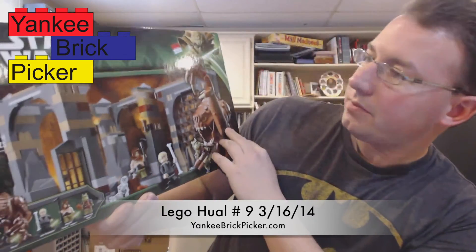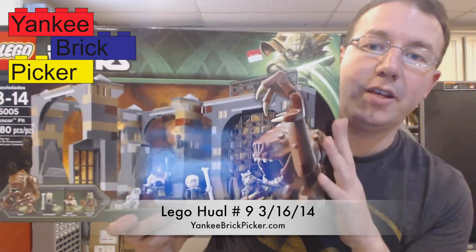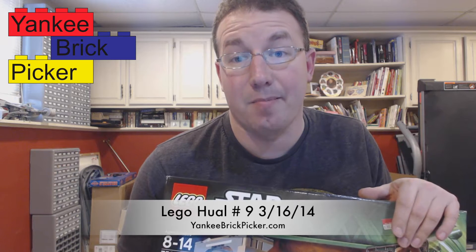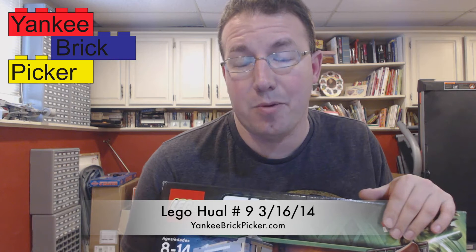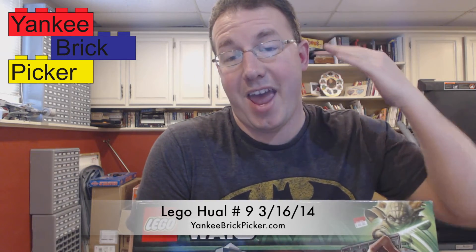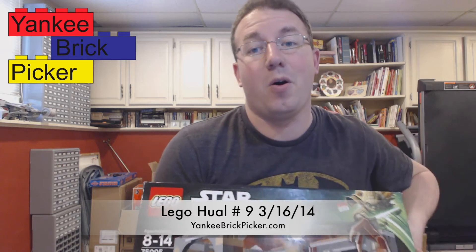I did pick something else up for my son because he's been wanting it — it's the rancor pit for the Jabba the Hutt Palace. So I picked up one of these. I have to go back to Walmart because they have the Jabba barge — the ship he's in — on clearance for $79, and they have about 10 of them. I might pick those up and part them out, because the part-out is around $169, so it's about two times the amount. But I'm definitely keeping one. So that means we literally have everything for Jabba: the palace, the pit, the barge, and the little Luke Skywalker one where they're throwing him in the pit. So I'm going to do probably a whole scene, because I've got a whole bunch of desert base plates for it.